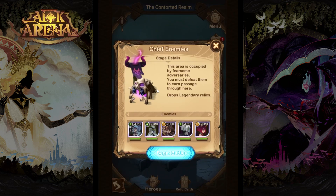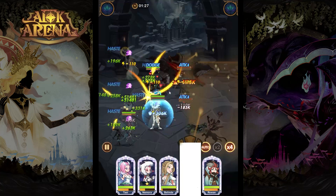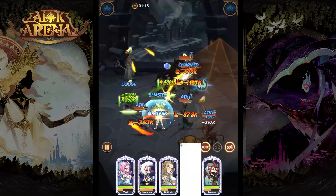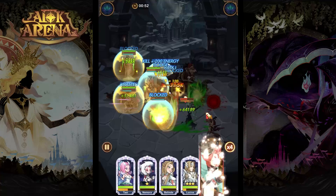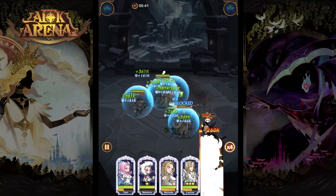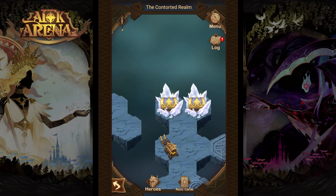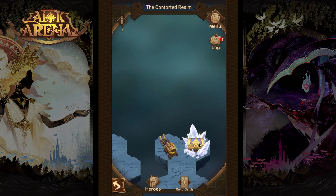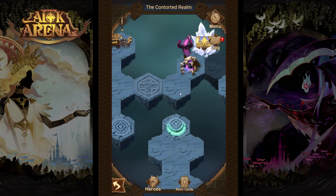From here we would like to face this chief enemy as well. Once again this one is pretty hard, so use the same tips from the last fight and try to beat him. If you can't beat the bosses you can just skip them and come back later — just claim the normal chest to get more loot. If you manage to defeat this chief enemy you will be able to claim two crystal chests: one with artifact fragments and another with more artifact fragments.